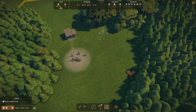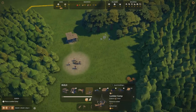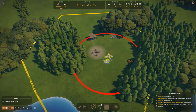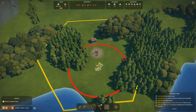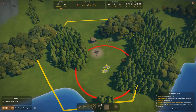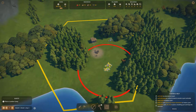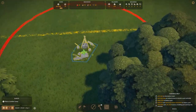The next thing we need to build is a lumber camp, which is pretty simple — it will cut down trees for us. You might notice there's a red circle around the lumber camp, which means it's undesirable to live next to. This lowers the desirability of the surrounding area, so you don't want to put this in the middle of a neighborhood. Keep your industry away from where your people are living, generally speaking.